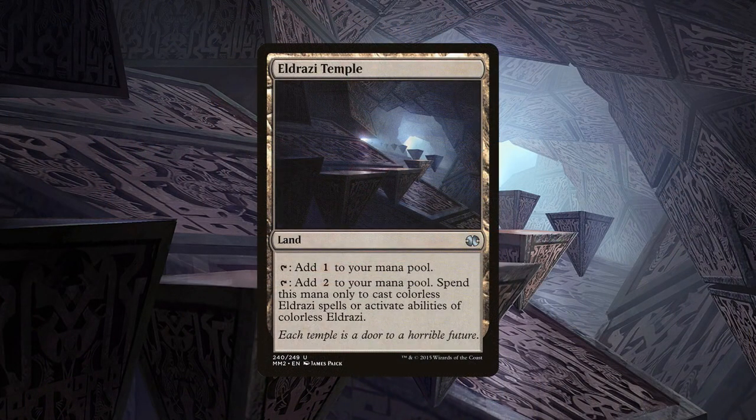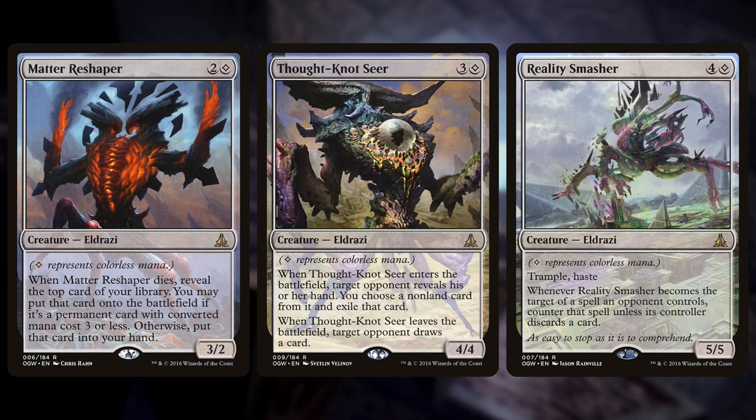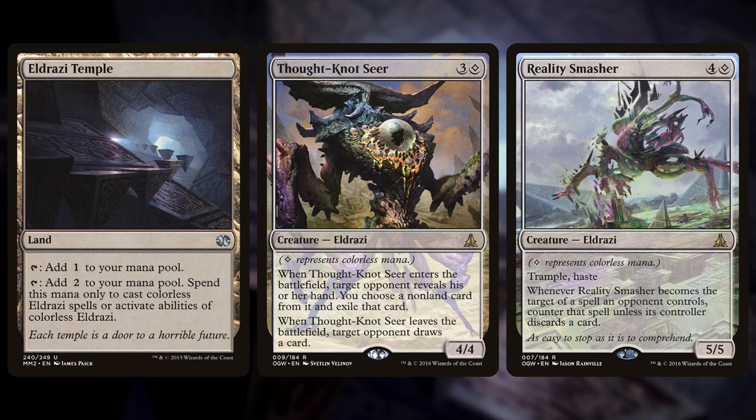The trick is that the deck plays Eldrazi Temple — a land that doesn't enter tapped and taps for two mana when casting Eldrazi. This effectively lowers the cost of these Eldrazi by one, letting you cast them a turn early. Matter Reshaper can come down on turn two, Thought-Knot Seer on turn three, Reality Smasher on turn four. Suddenly a turn-three 4/4 that rips a card out of hand and a turn-four 5/5 haste trampler are much better. Eldrazi Temple is not legendary, so two of them in your opening hand gets crazy.